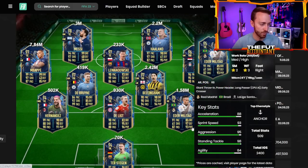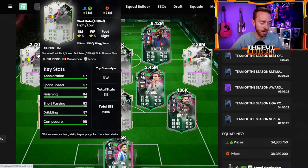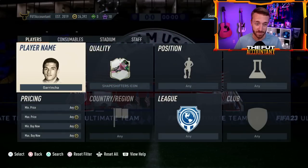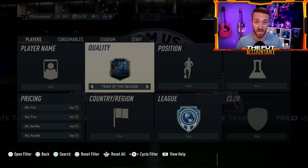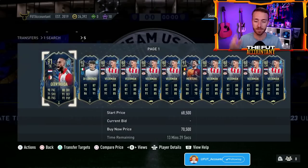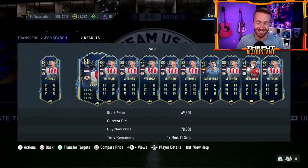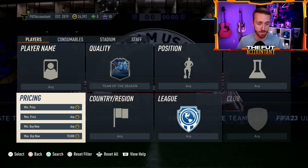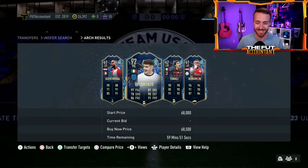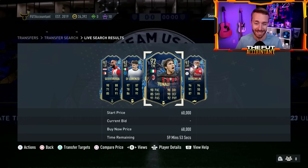There are two reasons prices are falling. Number one: insane cards in packs right now — people want to sell cards to try out the newest, greatest, most hyped content. Number two: a lot of coins are being drained off this game right now, like crazy amounts. Every time somebody wants to do an SBC requiring a TOTS card, they're spending 70K — the cheapest TOTS cards right now are at 68 to 69,000 coins. That is wild. That is ridiculous.